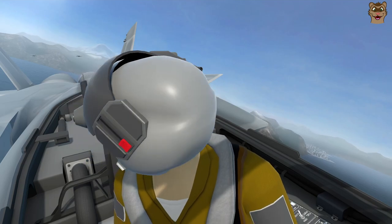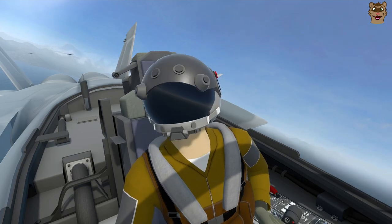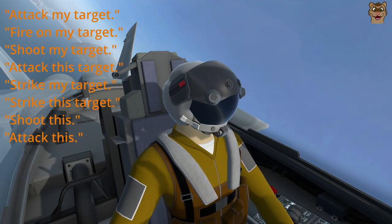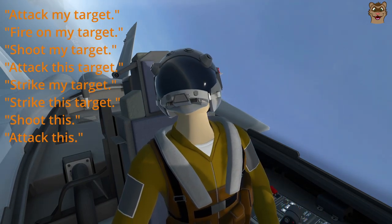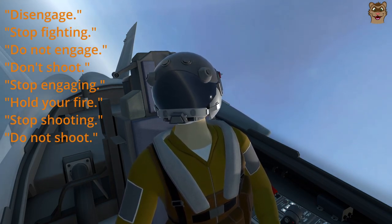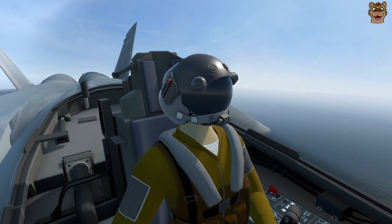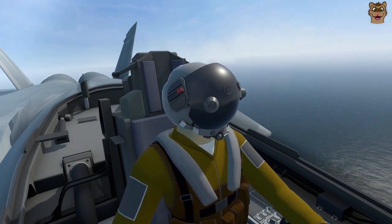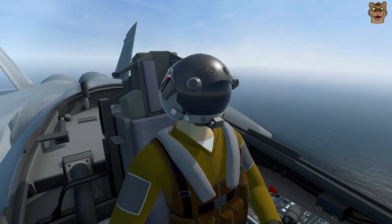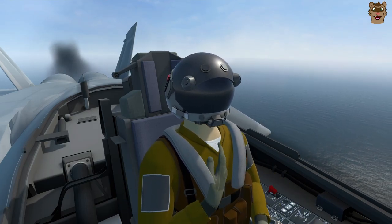There's a single artillery unit on the island — you can request your wingman take it out by first locking the target with the targeting pod and then saying 'wingman attack my target.' You can also specify the target type, for example 'wingman attack this ground unit' or 'wingman attack this artillery.' You can stop an attack at any time before the wingman fires by saying 'wingman disengage.' I need to increase speed first, but with the target locked I can say 'wingman attack my target.'